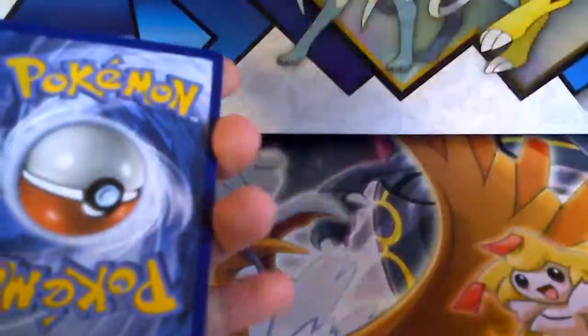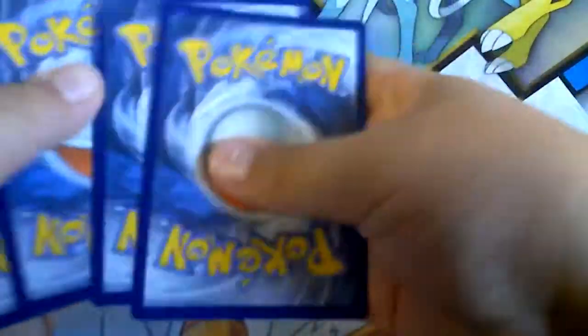I'm opening the pack with Midnight Form Lycanroc on the front. Hopefully I get a full art Tapu Lele — if I do, I'll be really surprised. It's a code card, it's a white coat so it might be an ultra rare. One, two, three — for the front I'm guessing fairy... nope, it's a steel energy.